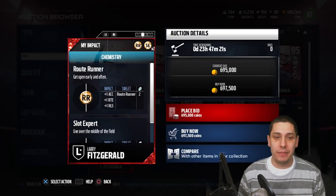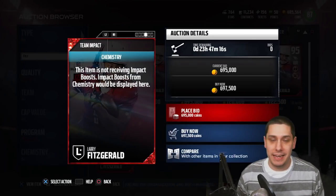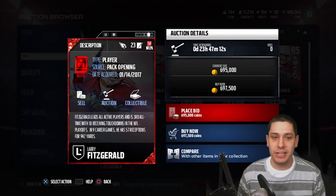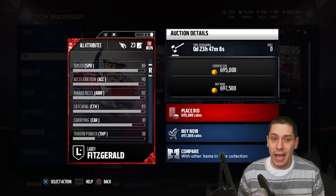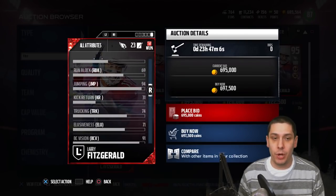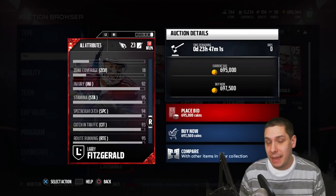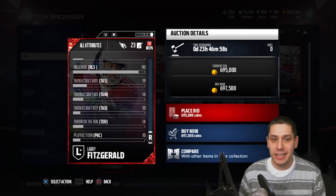This card also has the slot expert and route runner chemistries — oddly enough the same ones on that Buccaneers uniform I pulled yesterday, so go check that video out if you're interested. Overall this card is pretty decent and a worthy top-end wide receiver, but the speed is really a disappointment. Pretty good attributes overall though.